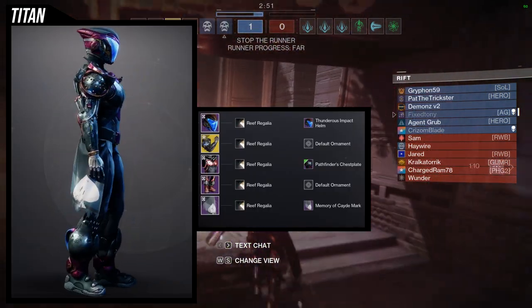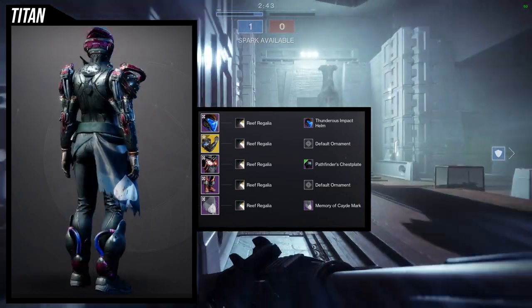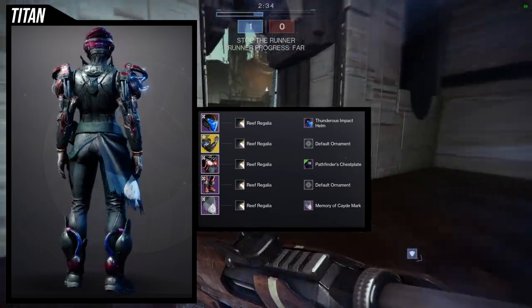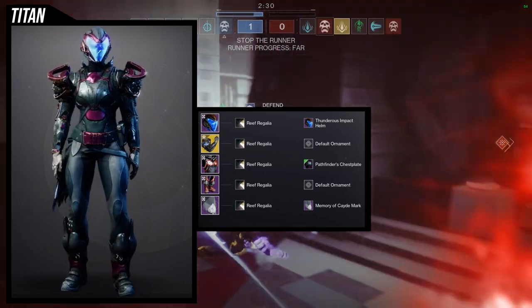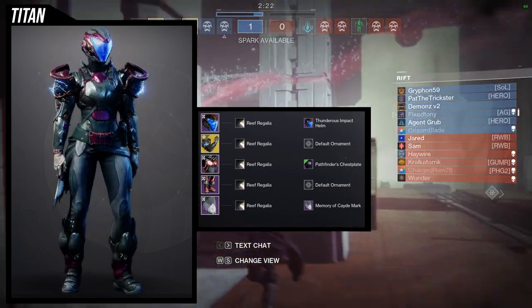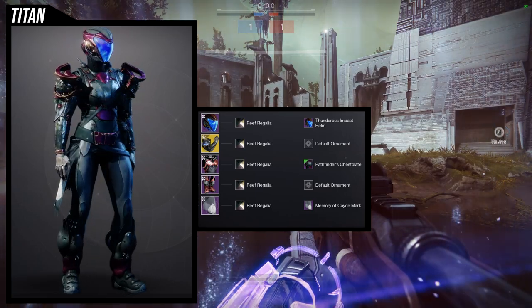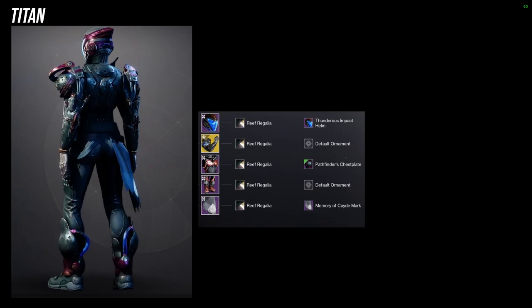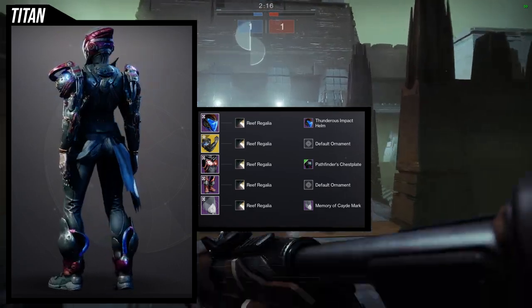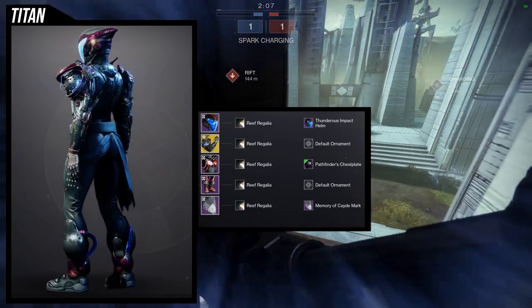Last but not least, we're using the boots for this set. The Pathfinders chest plate with the boots actually looks pretty cool together; it's just unfortunate the boots have a shape we don't really have matched elsewhere for Titans. For the helmet, Thunderous Impact helm because I wanted a bit more blue. For the arms, Point Contact Cannon Brace — Reefer Gallia shader has this blue glow which you can also see in the back of the Titan's boots, so I just went for an arc build. For the mark, Memory of Cave mark since I didn't want anything too obtrusive in the front.